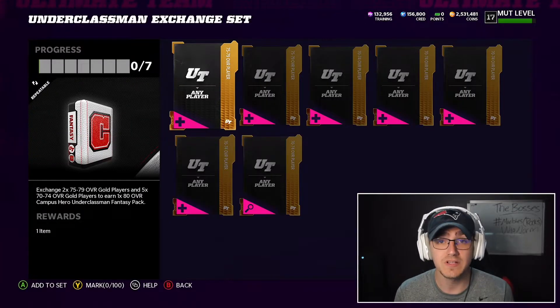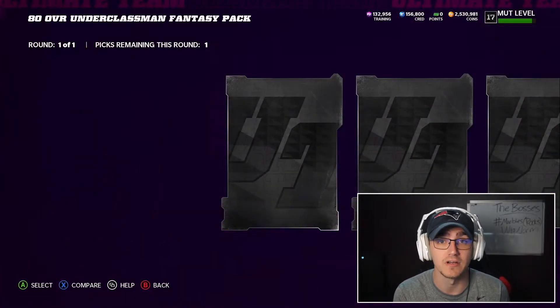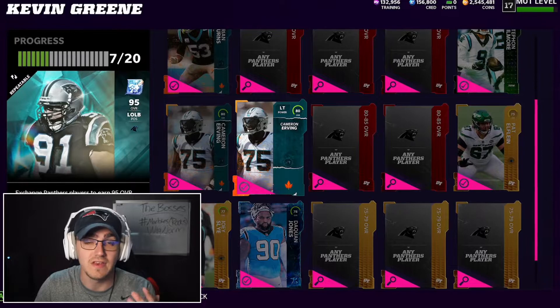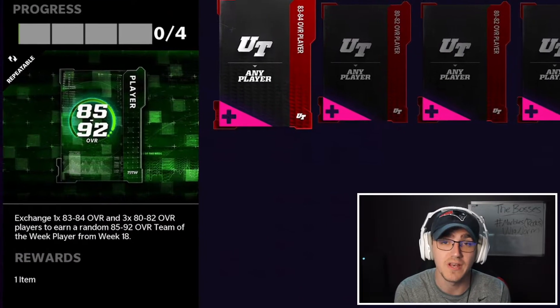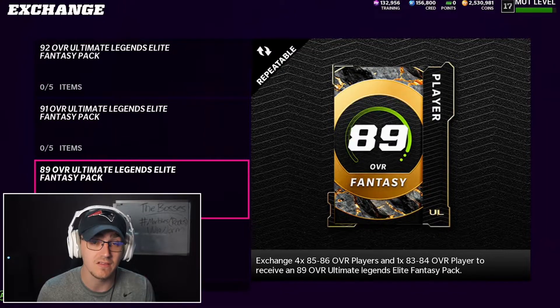If you have gold cards left over, put them into the 80 overall campus hero set to get a bunch of low 80 overall players without spending any coins sniping them from the market. Then for low 80 overall players, put some into your team diamond set — team diamond twos require low 80s. Once your team diamond is full and you have low elites (80–82) left over, put them into the team of the week sets, where you have a chance to get between an 85 and a 92 overall, making a ton of coins or getting a lower elite card to continue using in sets.